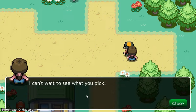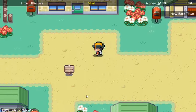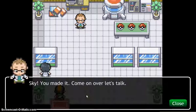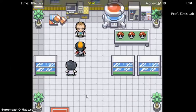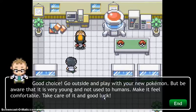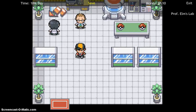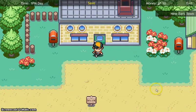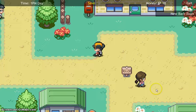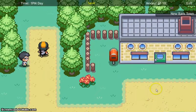I usually choose fire types, so it's kind of simple to choose. It's kind of obvious. And now here, you have to find your Pokemon. Where they usually will be is to the left, and you have to go all the way up.